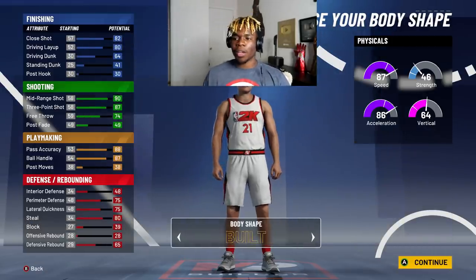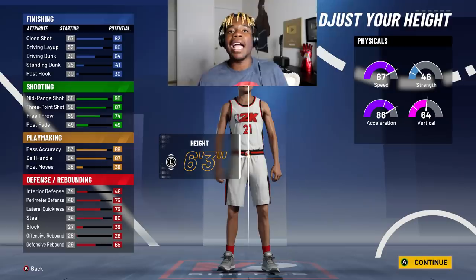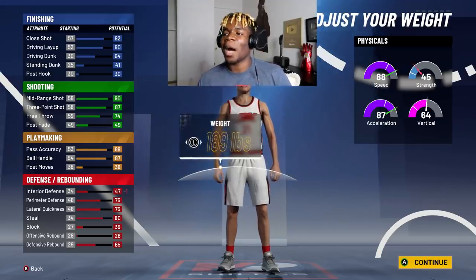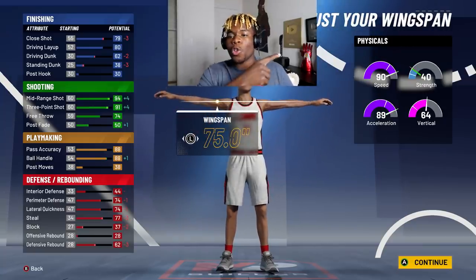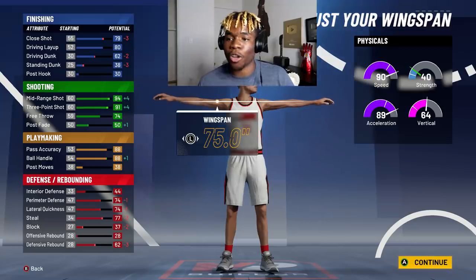I'm going with the compact build. 6'3", going with all the way left on the weight, and we're going to get the wingspan all the way over to get it to an 88 ball control. Sometimes y'all know, if you get a turnover at the beginning of the game — get ripped or fouled or something — it'll bring your ball handling down 1. That is not going to be a problem. I'm still going to be able to dribble and do anything I need to do.